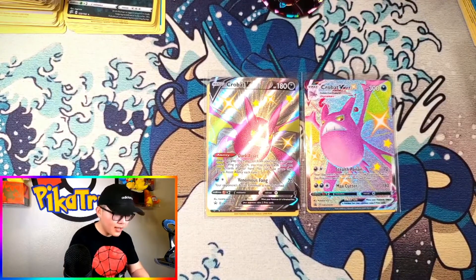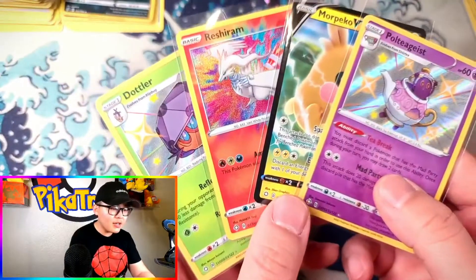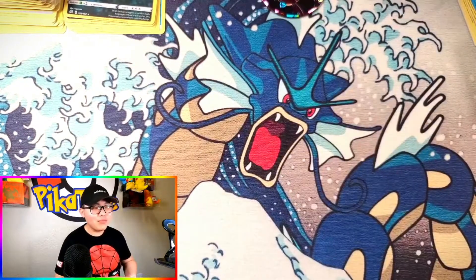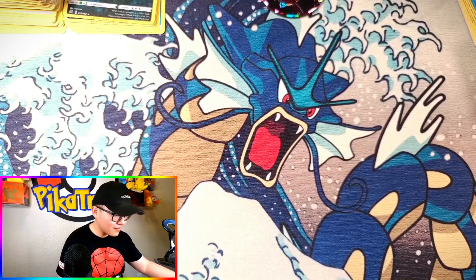So from the seven packs we got an Eviolite and a Silicobra — two hits — plus the promo cards Crobat V and Crobat VMAX, beautiful cards. From our tin we got four hits: the Polteageist, Reshiram Amazing Rare, Dottler, and the Morpeko V. From the three binder packs we didn't hit anything. Thank you guys for watching — please hit the like button and consider subscribing. Let a loved one know that you love them, stay safe, spread positivity, share kindness, and don't forget that you are blessed to be a blessing. Pikachu is out — peace!